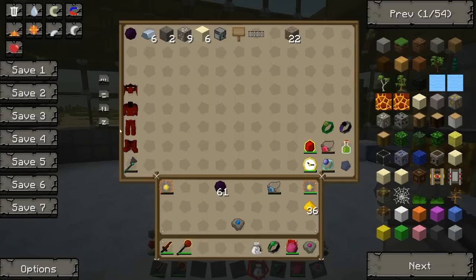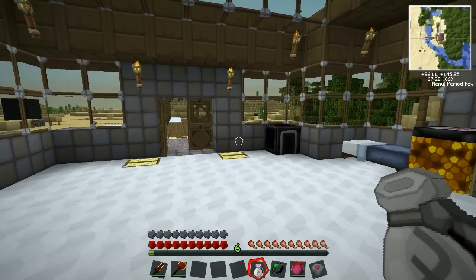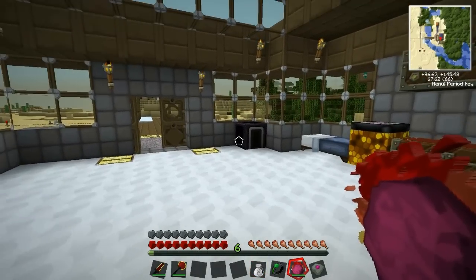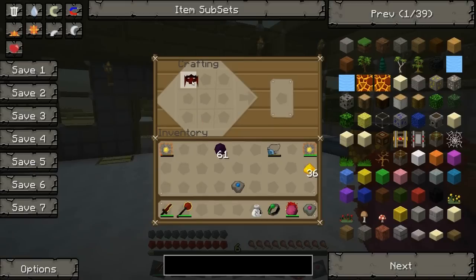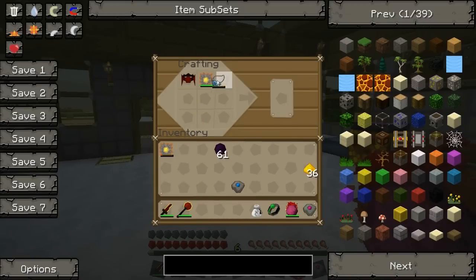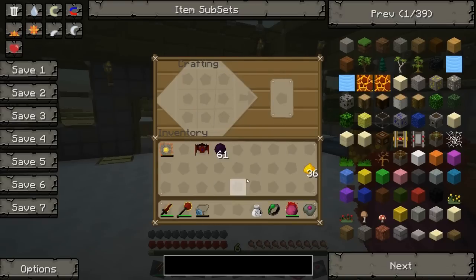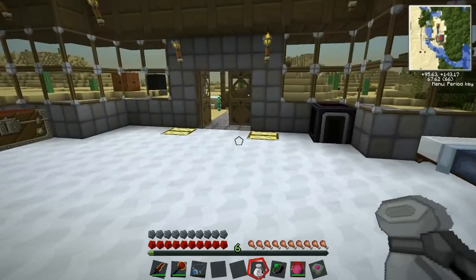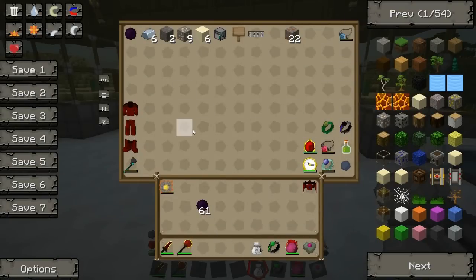Let's get our Evertide and bits and bobs out for the Abyss Helmet. We're going to need the red matter helmet, the Kleinstar Omega, the Evertide Amulet, and the Soul Stone. And there it is — the Abyss Helmet! We got our Evertide Amulet back too. Let's put this back in storage — that's one part done. I'll put the amulet up here so I won't forget about it.